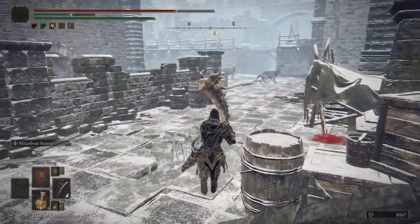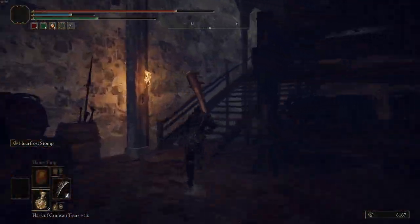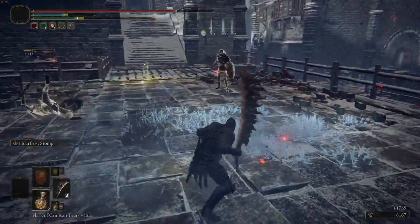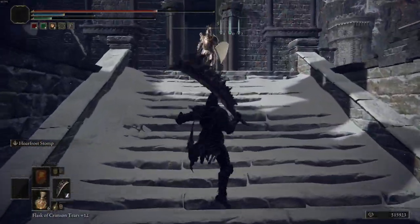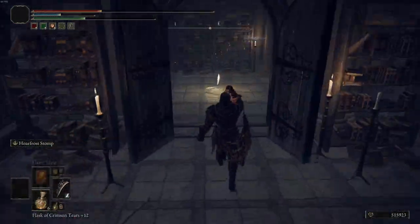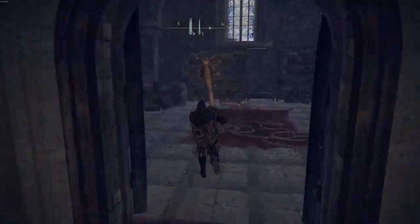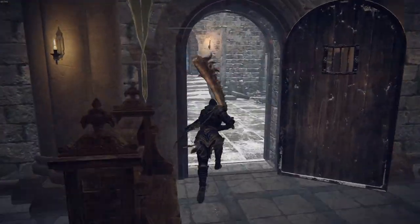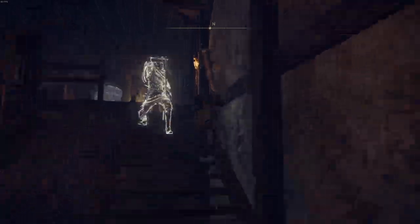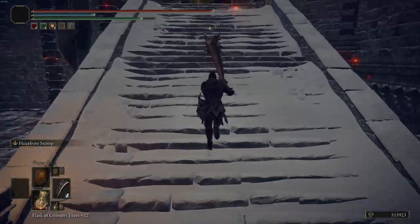Jump down here and you'll see a painting — grab that. Follow it through, dodge the wolves, run up the stairs. There'll be two guys that come from invisible — kill them. This guy is really strong so I just skipped him, got the site of grace and reset him. Then follow it through, take a left through the doors, just sprint past everything, and there'll be a lift there for later.